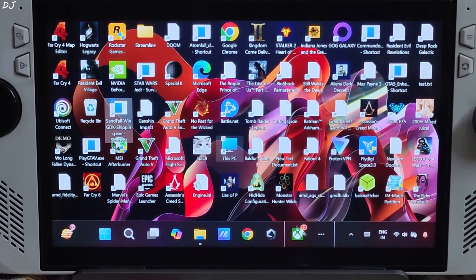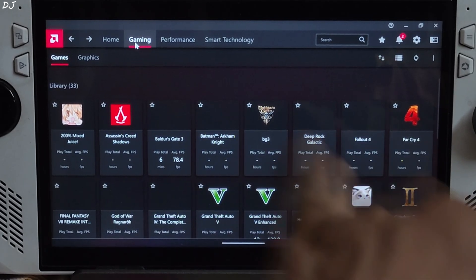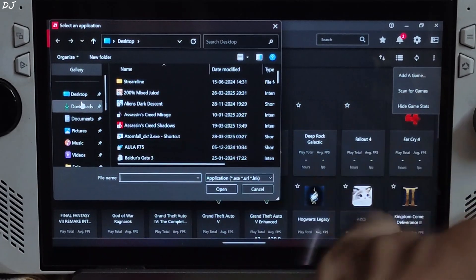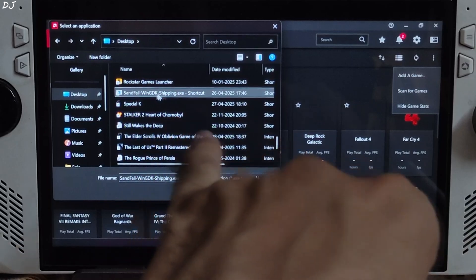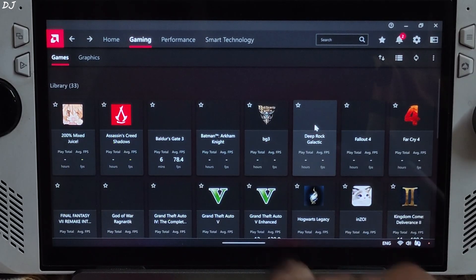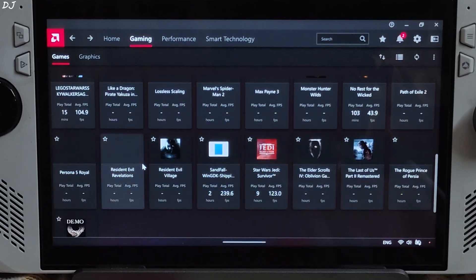We need to add this file to Adrenaline. Open Adrenaline software, go to the Gaming section, click the three dots, click Add a Game, click Desktop, and look for the game's shortcut file — Sandfall WinGDK Shipping.exe — select it and click Open. I have already done that. The game's Adrenaline profile will load up here.